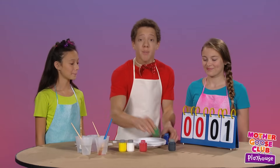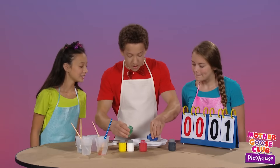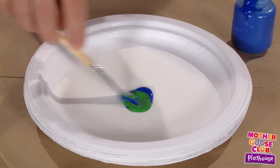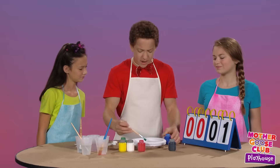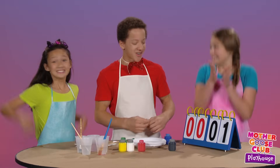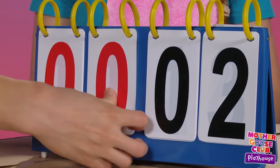Next up, let's see what color we make when we mix green and blue. Definitely green! Definitely blue. All righty, let's find out. Blueish-green? Greenish-blue? You both get a point this round. Yes! Good job!